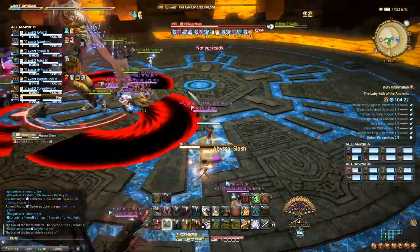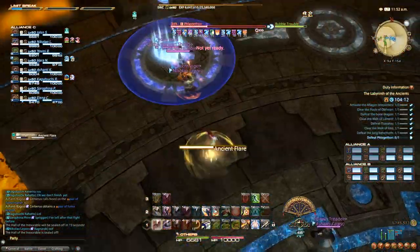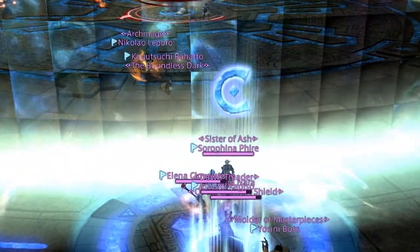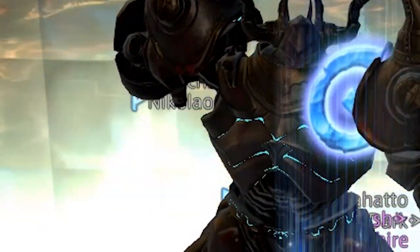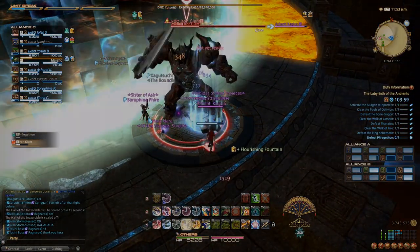Other than that, the boss only casts various AoEs that you should be able to dodge very easily. And as you can see, this is a good time to mess with your teammates a little bit if you're a healer — or alternatively, you can save them behind the barrier, which makes for a pretty cool moment.